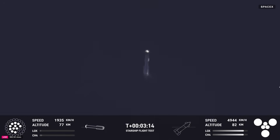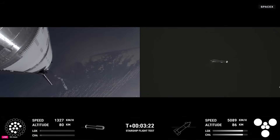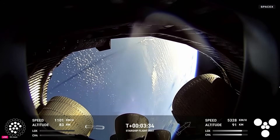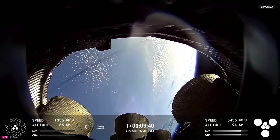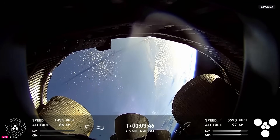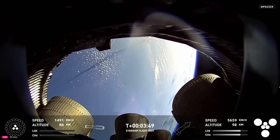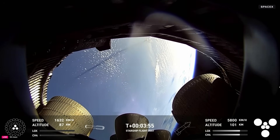Looks like we've got ship with six engines heading into space, and then we've got a booster hopefully on its way back to Starbase. How's everything going in Hawthorne, Chris? Everything is looking good — the crowd eagerly followed that ascent and is now watching the booster come back. On the left side of your screen you can see ship continuing on its way to space. That's the camera inside the aft skirt looking at the Raptor vacuum and sea level engines. On the boost back burn we're down to three engines, and you can see ship on the right side of telemetry with six engines lit, continuing its ascent to orbit.